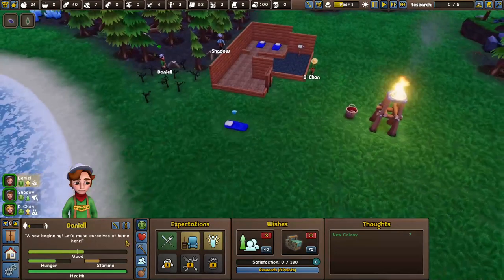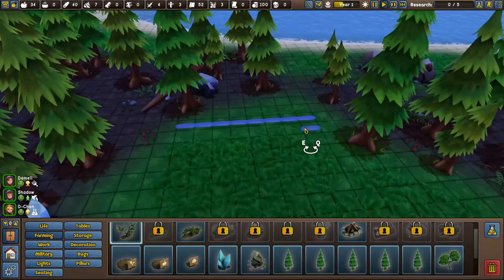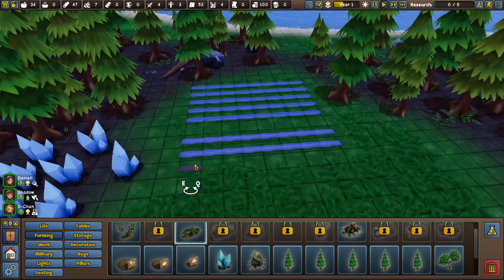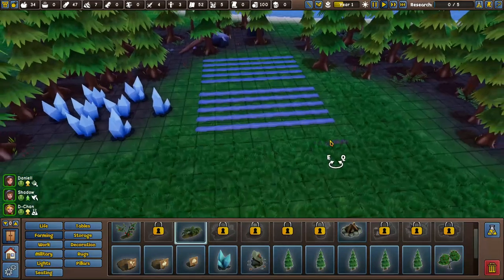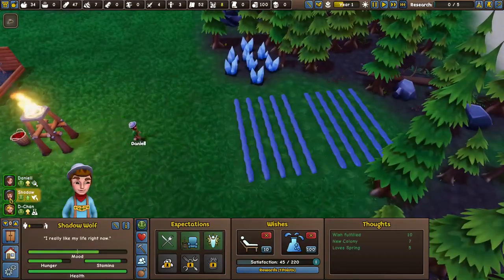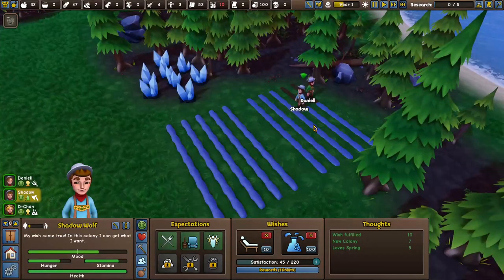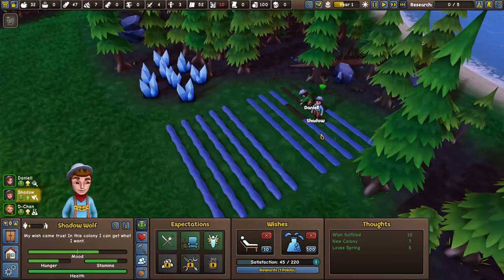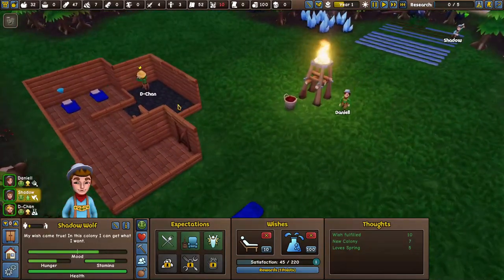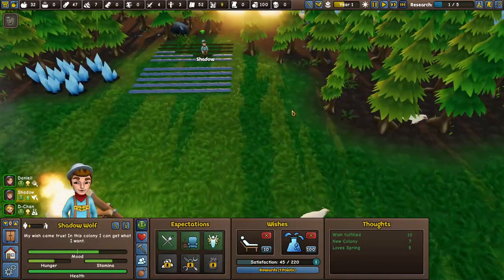Once he's done gathering cotton, we'll start cutting trees. Going into woodworking, then farming - we're going to make a massive farm over here, this is actually a really nice spot. We're going to make maybe five plots, which is quite a lot but it's fine. Same thing - five of them, because it's better to have more, especially for farms. My guy's trying to sleep but I want him to come focus on constructing this. Shadow too - start constructing so we can get farming started. D-chan's already researching, which is awesome.